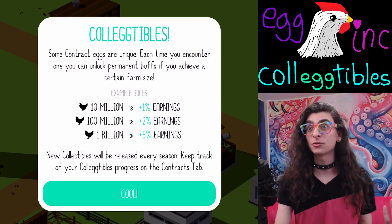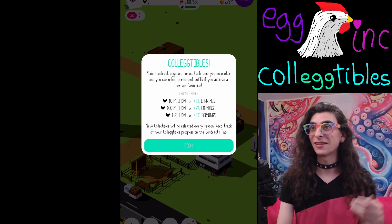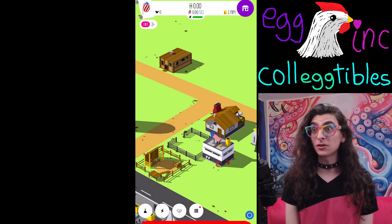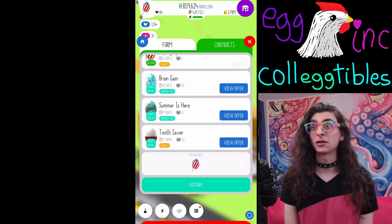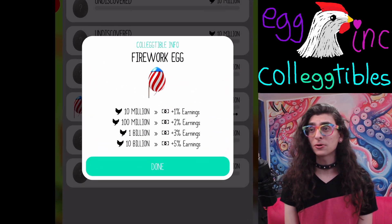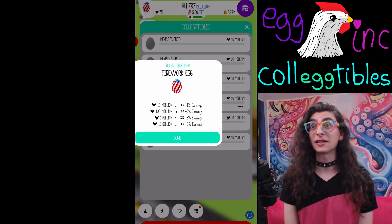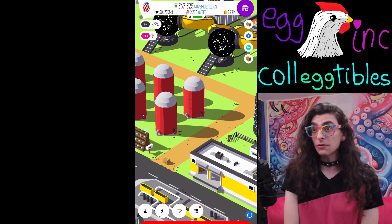So basically it's like 10 million, 100 million, 1 billion — these numbers seem familiar. I wonder if there's going to be one for 10 billion as well. And it was basically the equivalent of trophies for the contract eggs. And instead of giving soul eggs and prophecy eggs, it seems like they give boosts. So the firework egg seems to give percent earnings bonuses. And I was right — there is one for 10 billion and it is a 5% earnings bonus, so that was pretty exciting.